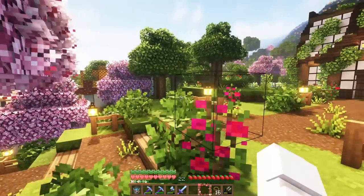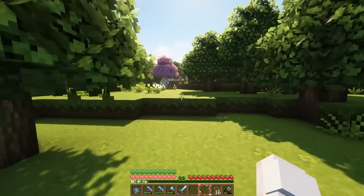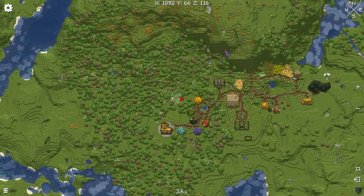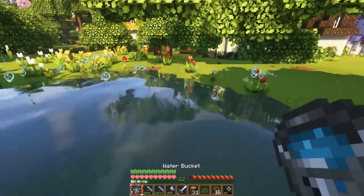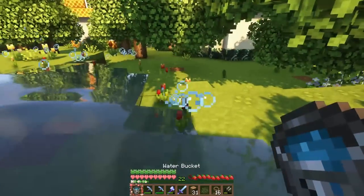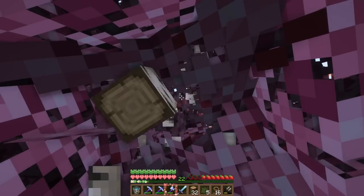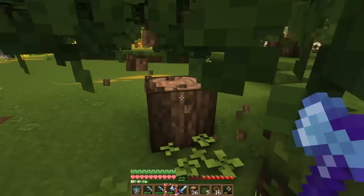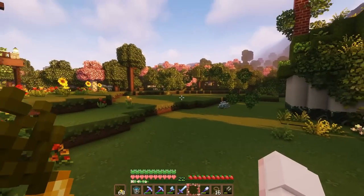I need to decide where I'm going to put this farm. I think having it nestled over here near our villagers in this area would be a good spot — there's a lot of unused land here we could convert into a farm. I find it ironic that I live in a flower forest yet I keep removing all the flowers to build, but I'm going to water-bucket these flowers to remove them, then clear out some trees to get enough space for the size of farm we want.